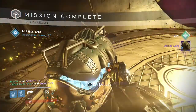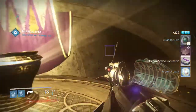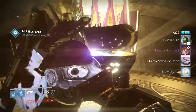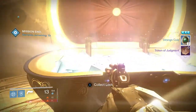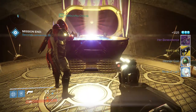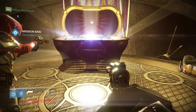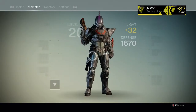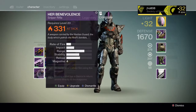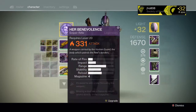This is my last character, my Titan — I believe this is the level 32 version, Broken Legion. We got a Token of Judgment, and for the middle chest we got a Hard Light and a Her Benevolence Sniper Rifle, which was pretty cool. I can't wait to level this one up and try out the Sniper Rifle — I heard it's pretty decent, especially if you get good perks on it.